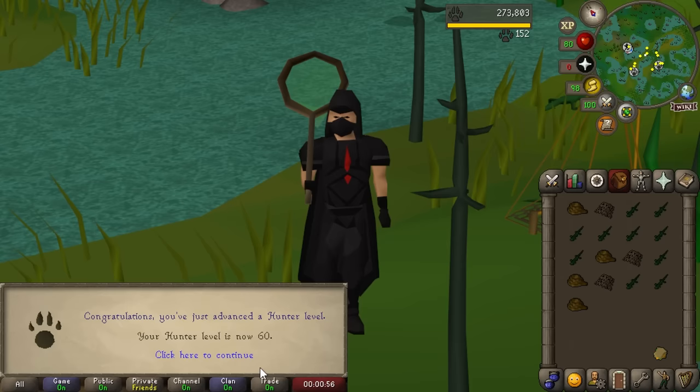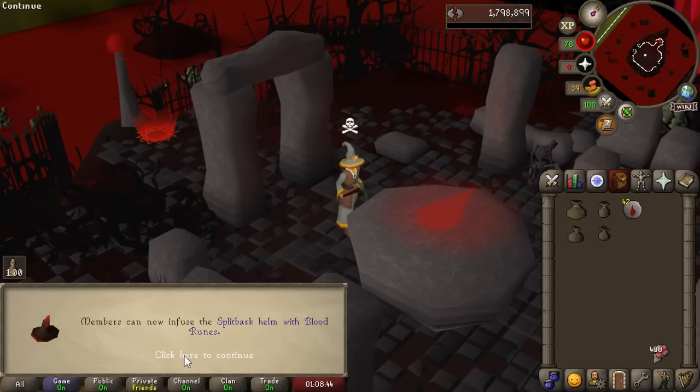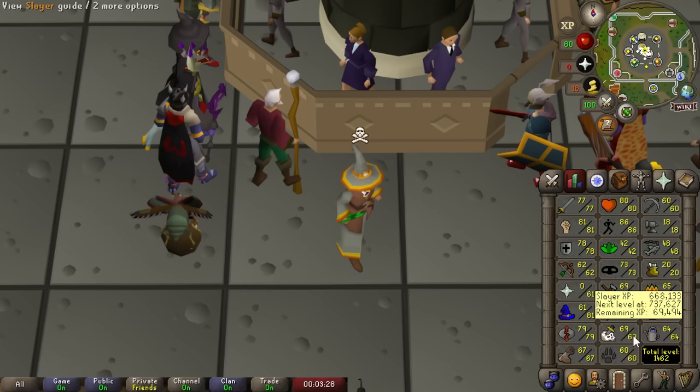Level 60 Hunter achieved — the whole Swamp Lizard grind took about 4 or 5 hours, but the Hunter grind is done for now. There's also the long-awaited Runecrafting level: 79 Runecrafting finally done. After selling more blood runes and quarms, we're back up to a 5 mil cash stack.